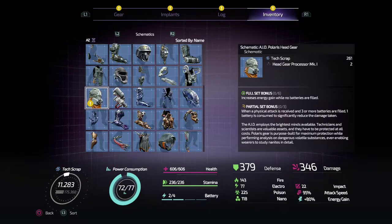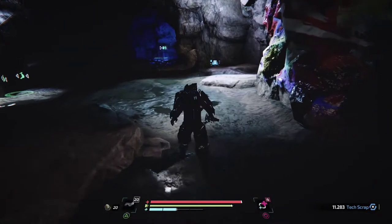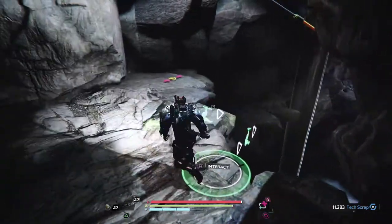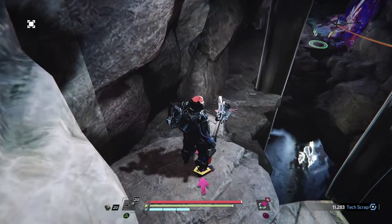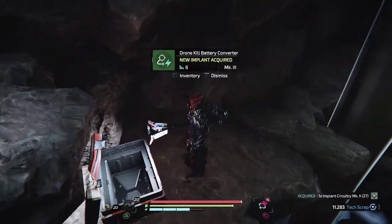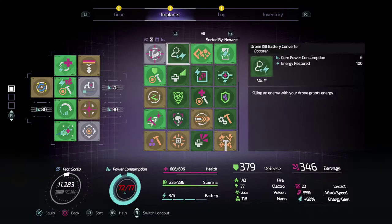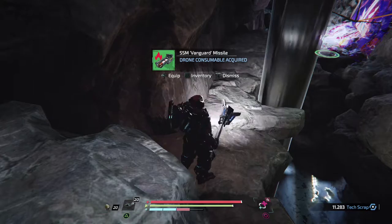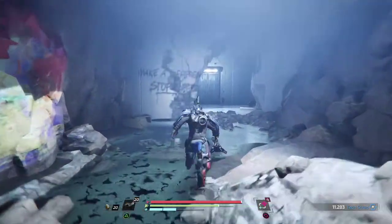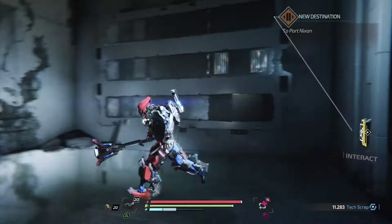Purified metal, a few bits, Polaris A.I.D. headgear — we've had a look at one of those; it's from the scientist again. We've got two new paths opened up. Drone Killer — Battery Convert: new implant acquired, killing an enemy with your drone grants energy. And a Vanguard Missile — another drone weapon. This is gonna lead us back to Port Nixon, below the waterfall area.